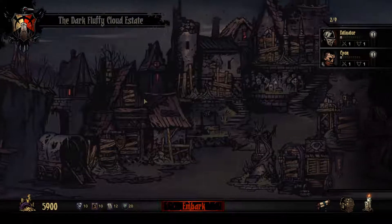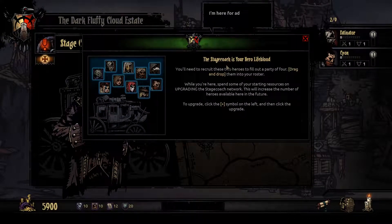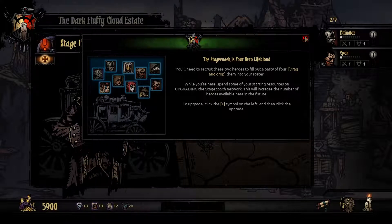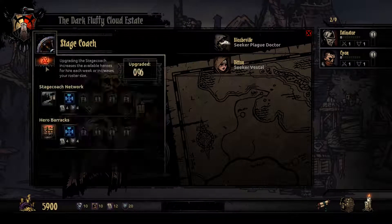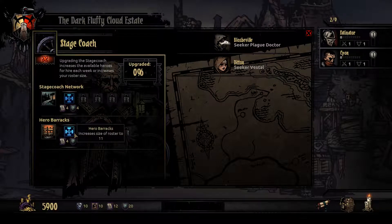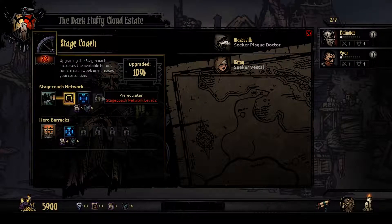You don't have four available heroes. Let's go to the Stagecoach and hire people. You need to recruit two heroes to fill out a party of four — drag and drop into your roster. To upgrade, click the symbol on the left. I don't think we'll need to upgrade the number of heroes we have available, but we're going to increase the number of heroes we can find, if only to add variety to the people we can hire.